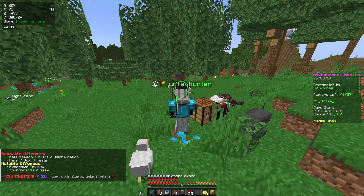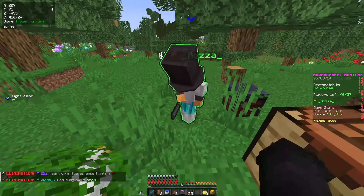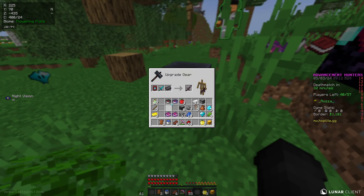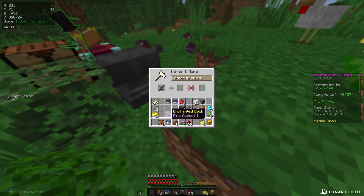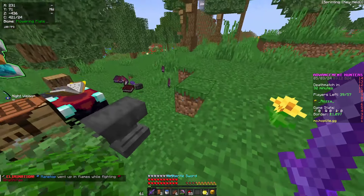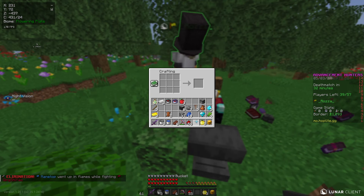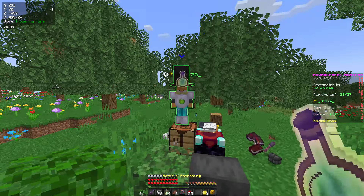You got a bonus sword — take this, take this and put your sword in there. Put it all in there — the upgrade template — then go around getting your sword upgraded. Okay, so right now I should put sharp three first and then fire aspect. Sharp three first. I'm making diamond boots. Do you need one diamond?